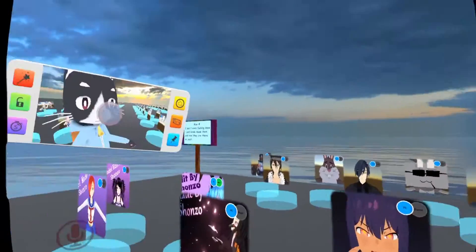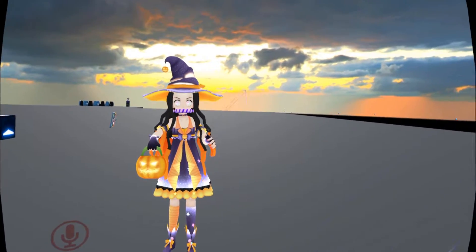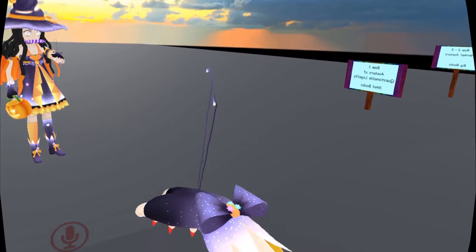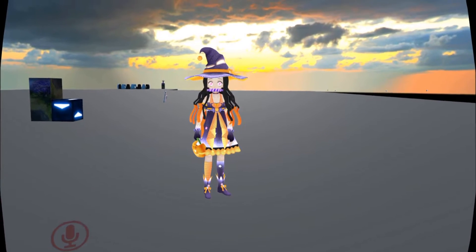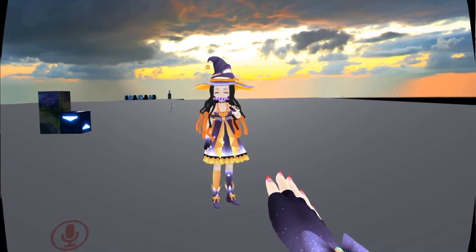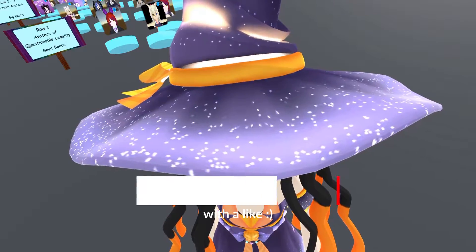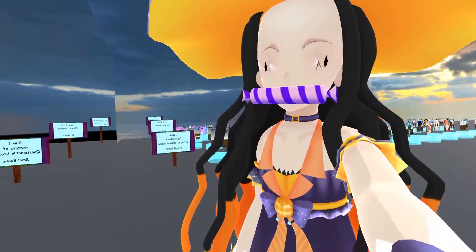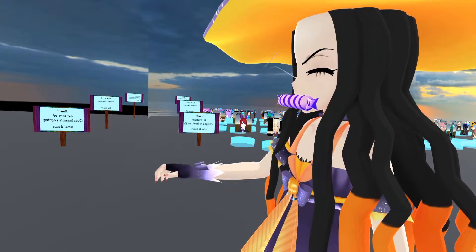There's also the Halloween one — I'll show that first. Here we go, we have the Halloween Nezuko avatar. It's got like a little candy basket. I got strings, I got a lollipop. When I talk, the hat moves! The hat does the talking because she has the thing in her mouth, so the hat does all the talking for her. That's actually really cool — I wasn't expecting that.